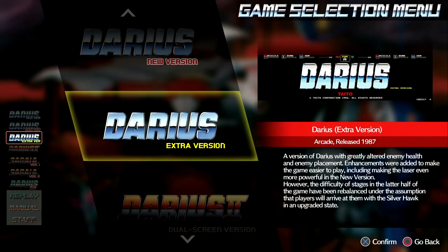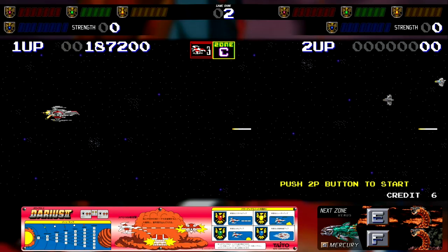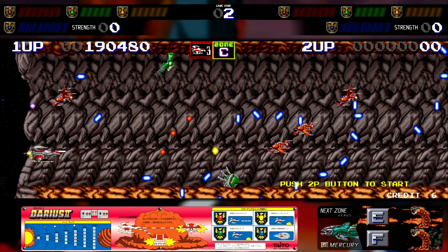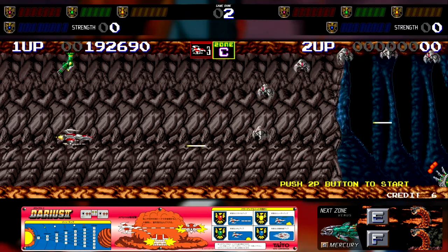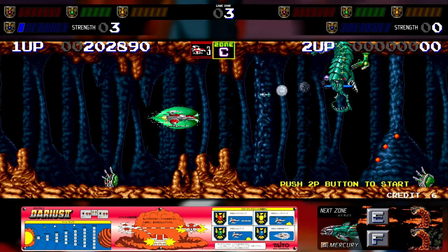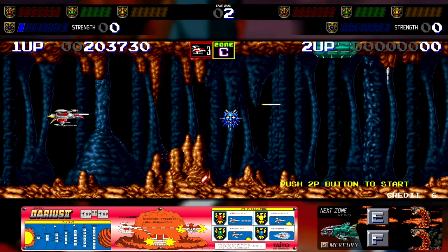The new compilation Darius Cosmic Collection Arcade brings all of these coin-op hits to the PlayStation 4 and Switch for the first time ever. This package includes multiple versions of the original 1986 arcade game, as well as ports of Darius II, Sagaia, and Darius Gaiden, each with different modes and historical information to help put them in context. Unfortunately, the steep asking price and relatively late selection of titles makes this difficult to recommend to anybody beyond the hardcore fans.